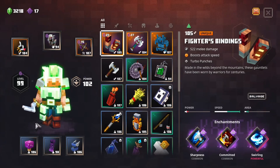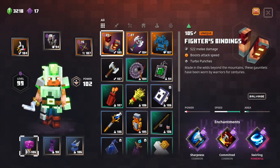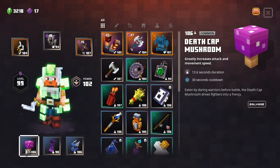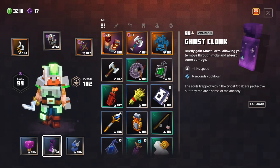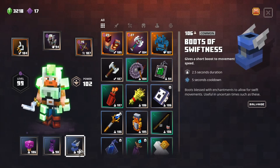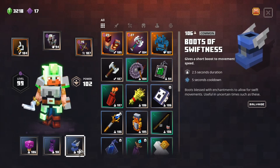So let's go over some of the items I use to do this. We'll start with the artifacts. The Deathcap Mushroom gives you a little bit of increased movement speed. The Ghost Cloak gives you a very large increase in movement speed and allows you to pass through mobs so you don't have to fight them. The Boots of Swiftness give you a really large movement speed increase as well.